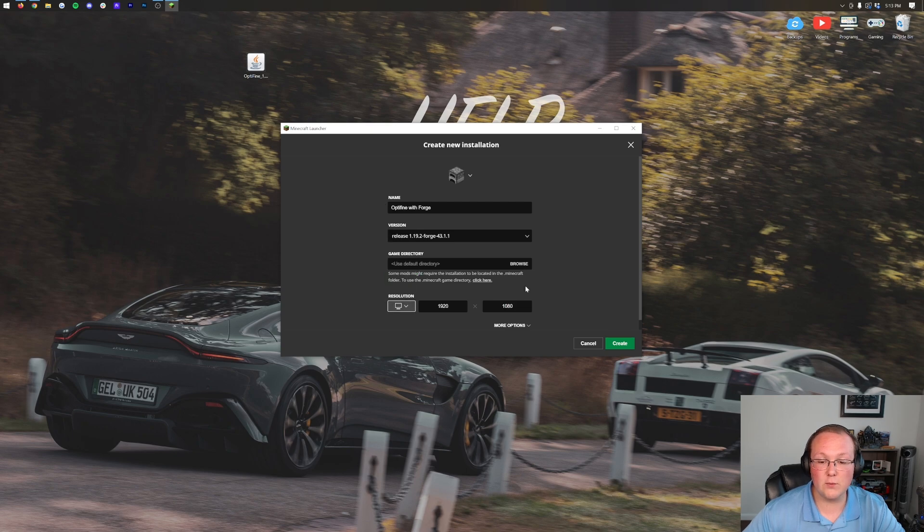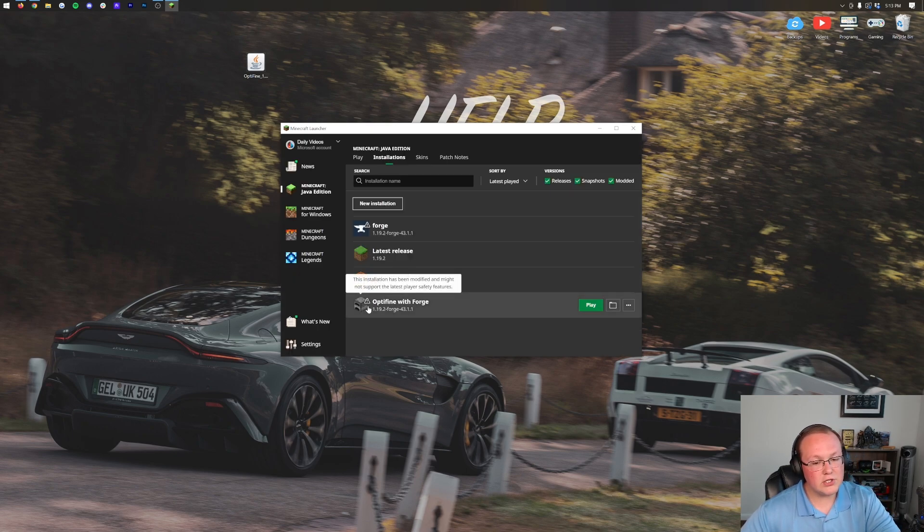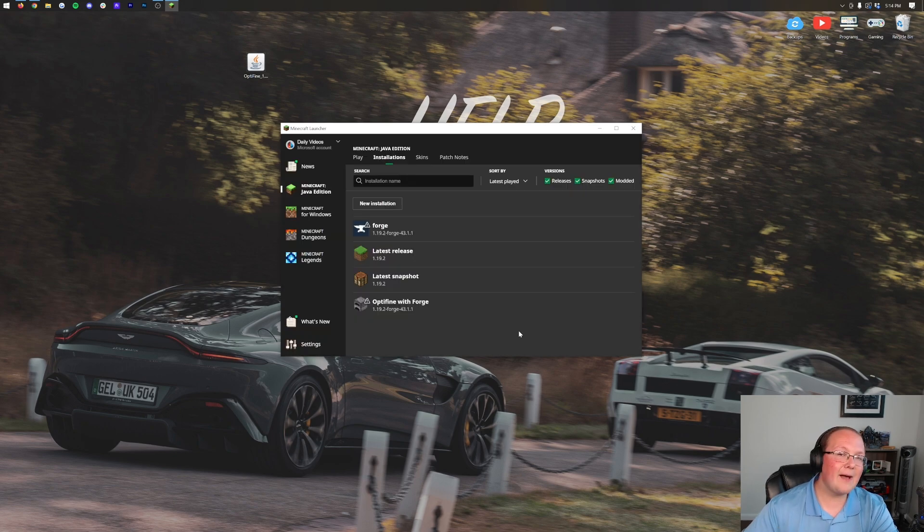Once you've got that, you can change your resolution if you want. Then click Create in the bottom right. Now we have this new Optifine with Forge profile that most importantly has 1.19.2-Forge under it. You want to make sure Forge is what you're launching here. Hover over this, click Play, click Play again. And now, Minecraft will open up with Forge installed.